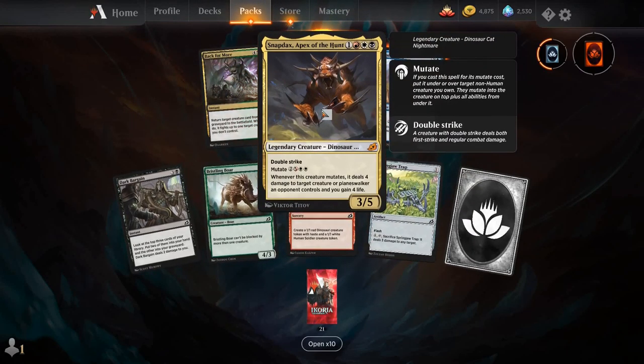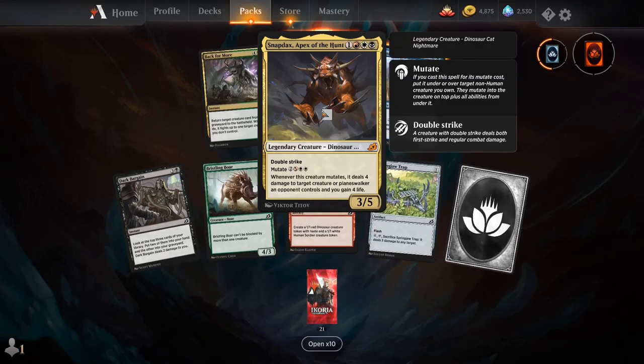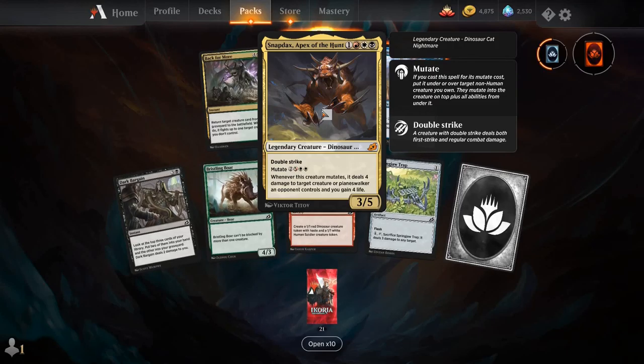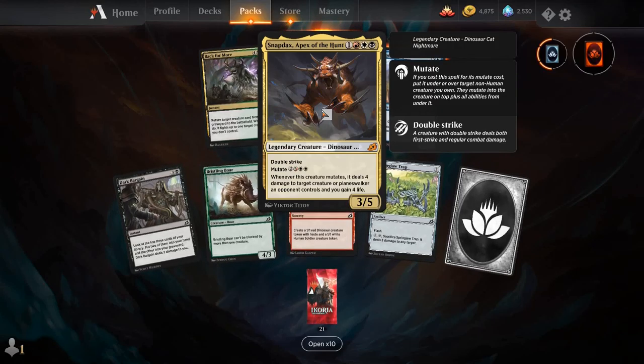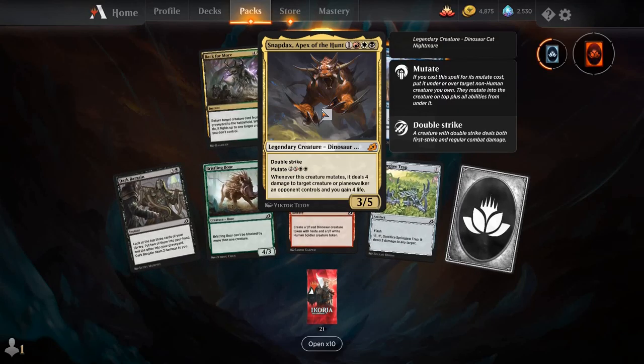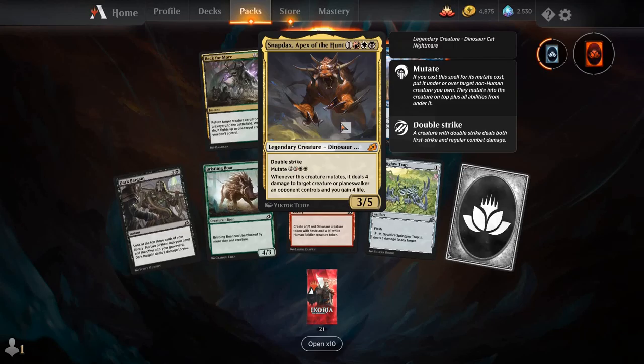For one, a red, a white, and a black, it's a legendary creature, Dinosaur Cat Nightmare — a 3/5 with double strike. For two, a Rakdos Hybrid, and two white, whenever this creature mutates, it deals four damage to target creature or planeswalker an opponent controls, and you gain four life. Who loves a Flametongue Kavu?